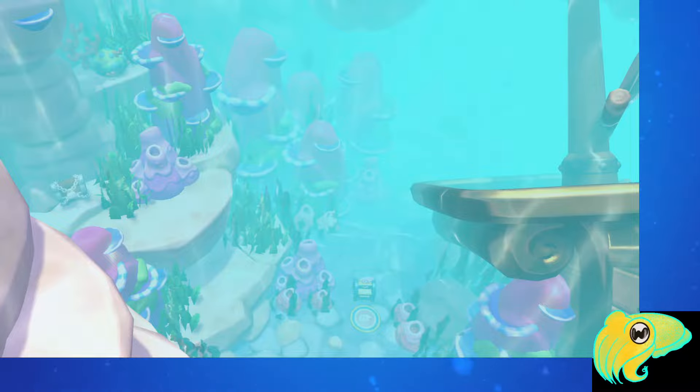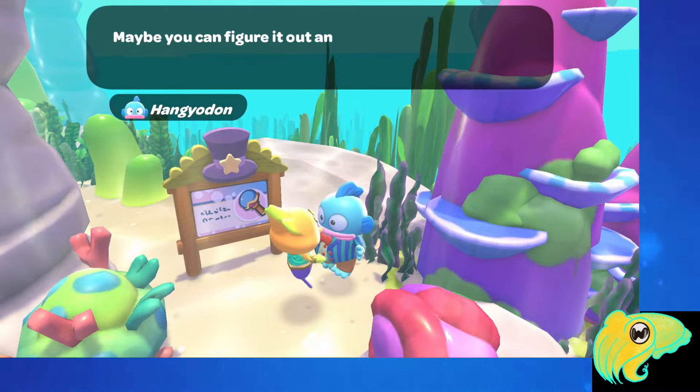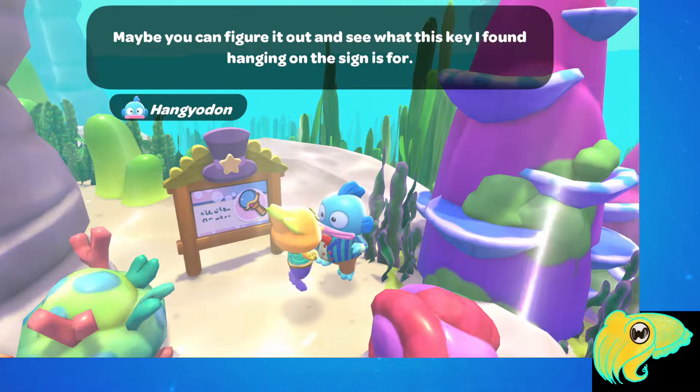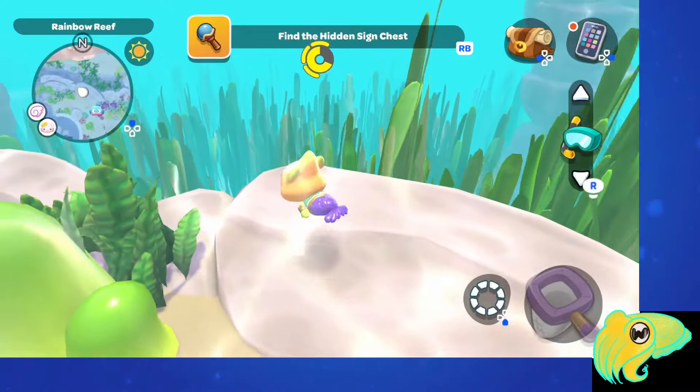Once you click on it, it brings up this picture next to the sunken ship, showing you the fast travel point there. The sunken ship is very visible on your map — it's one of the places you had to go to get one of the power crystals, so you probably had this fast travel point already unlocked. He tells you that he found a key on the sign and he wants you to go see what it might unlock.